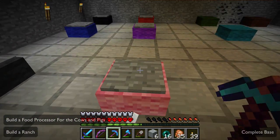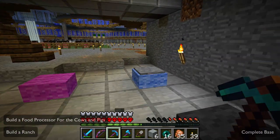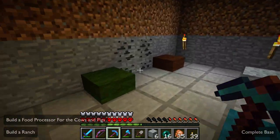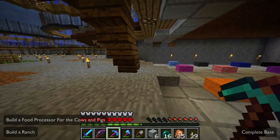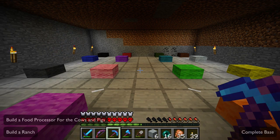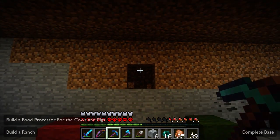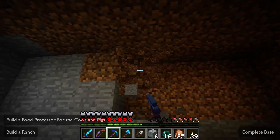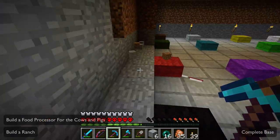I got all the wool. I'm missing a few pressure plates still, but I can collect them in a minute. I'm going to remove all the pressure plates because we're going to be coming in and out of here a lot for this project. We're going to be moving animals through here and I don't want to be messing with the dispensers. I need to clear out a little more space in the back — we're going to put cows and pigs back here.